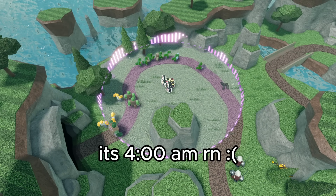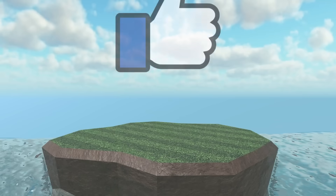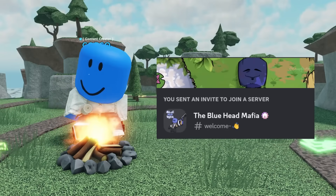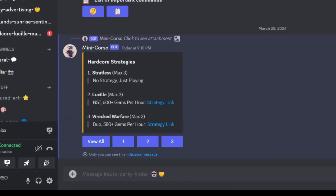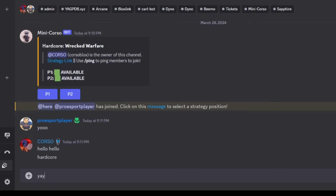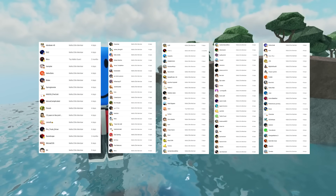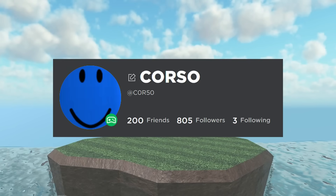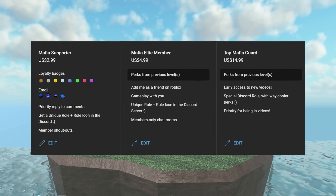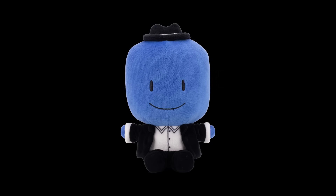This video took forever to make because I had to gather so many hidden stats, so I hope you found it helpful. If you enjoyed, make sure to hit that like button and subscribe to join the Bluehead Mafia. If you want to talk to me, check out my Discord — we have a custom party finder bot that pairs you with others doing the same strategy. There's a link pinned in the comments. Thanks to my channel members for supporting my content, and I'll see you in the next one.